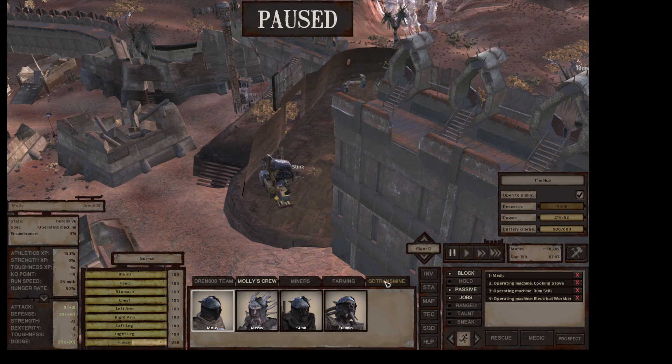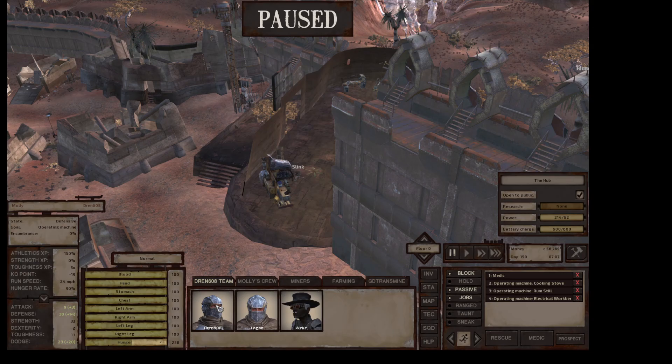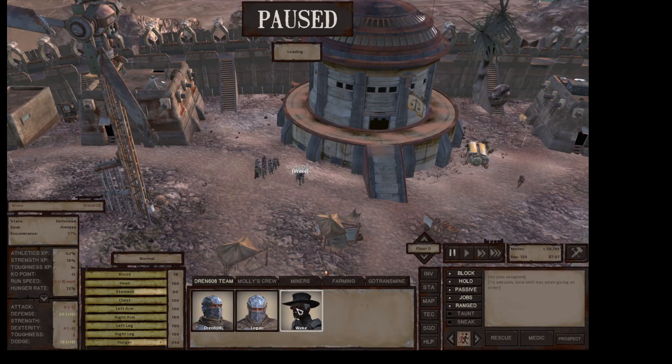Molly right now is operating the electrical workbench to make more components so we can sell them off. And that's where everybody else is at. Rike is up — his stomach is still healing but all his other stuff isn't full. You'll notice he's only moving at 10 miles an hour.